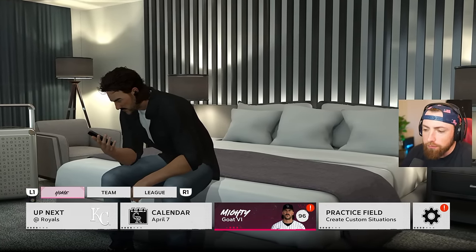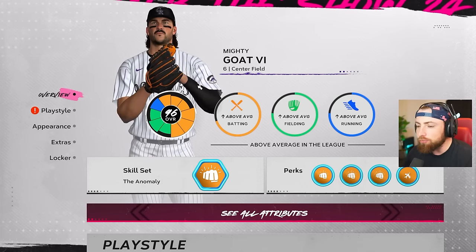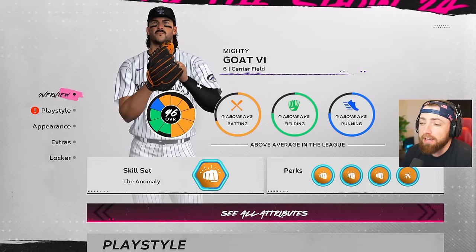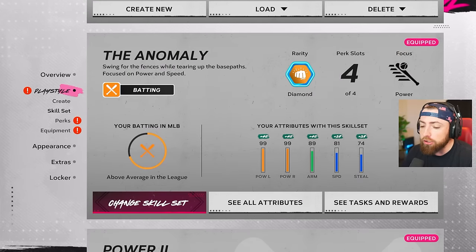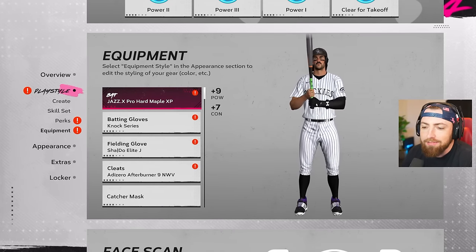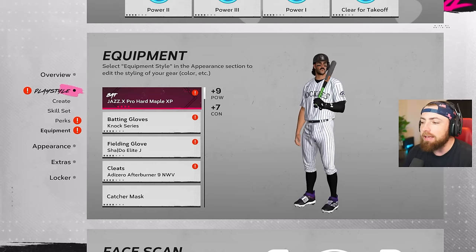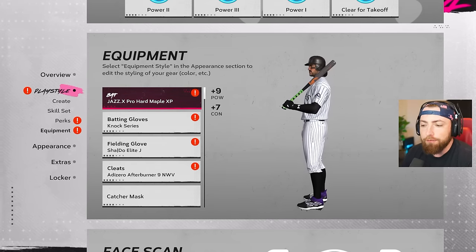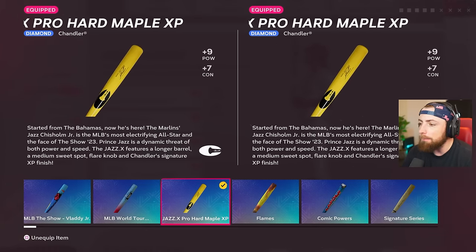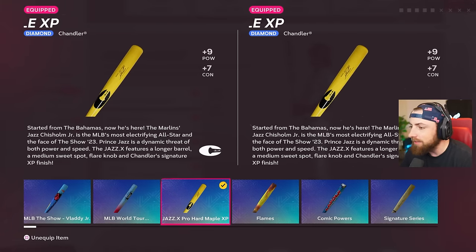I can't really upgrade anything else. My perks are all good. My attributes are amazing. There's really not much I can do, but what I did was I bought the most expensive bat in the game, and we are going to see if that can help the GOAT hit better. Because again, I haven't been playing good. Let me show you the bat if you guys are interested. It is the Jazz X Pro Hard Maple XP.